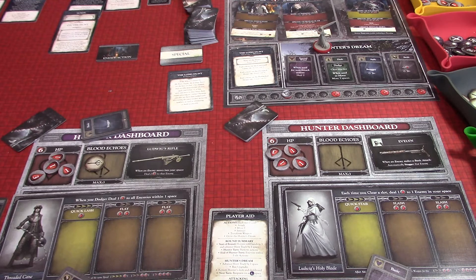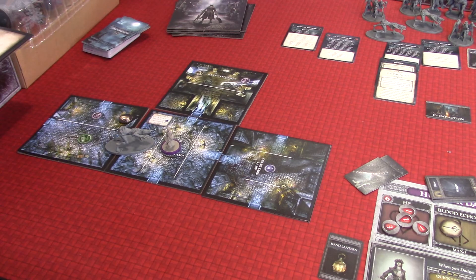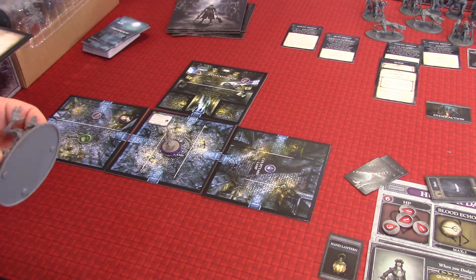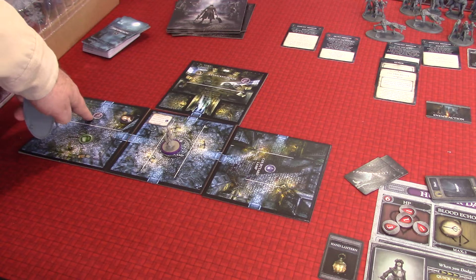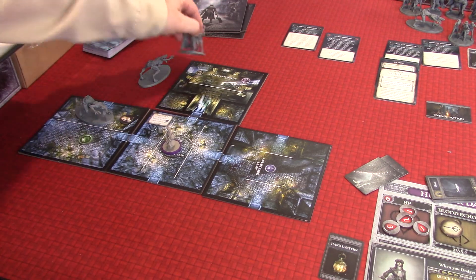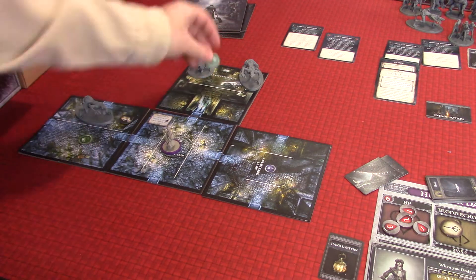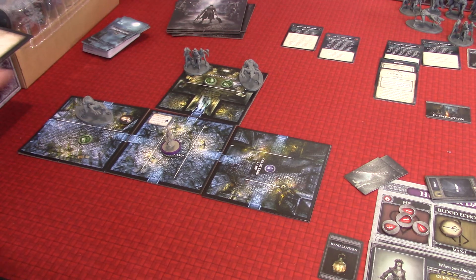We're doing fine as far as gameplay is concerned. We've got a good portion of tiles out and completed one of the missions. We have to complete two insight missions and then get back to the main lantern. Now, the first thing when we reset: all non-boss monsters are removed from the map. We remove this one. We're then going to respawn — one Scourge Beast here, a Hunter's Mob symbol up here, another Scourge Beast, and two treasures. That is what happens when we do the respawn.